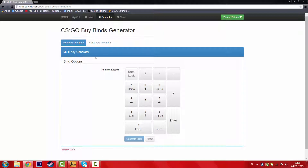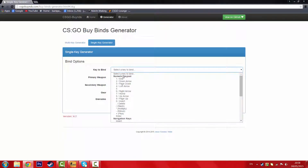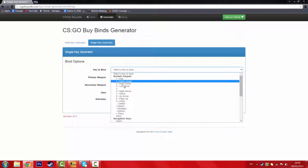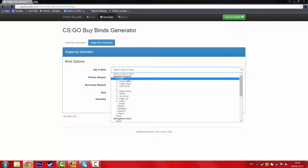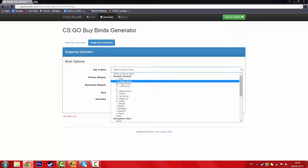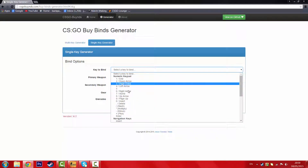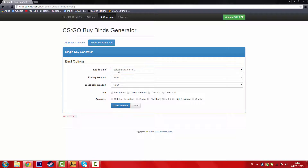Now you can use the multi-key generator, which means you press two keys and it activates it, or you can just do a single key which I find much easier. Now this is depending on what you want to do. If you want to have numeric keypads, the right side of your keyboard, then these are the ones you want to choose. These mean the numpads, not the ones above your letters, the ones on the keypad. So for this example, I'm not going to use any of these.